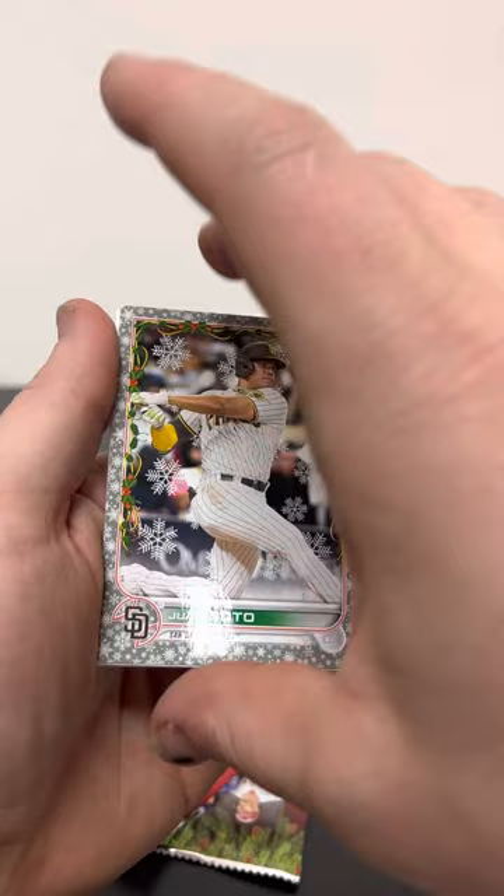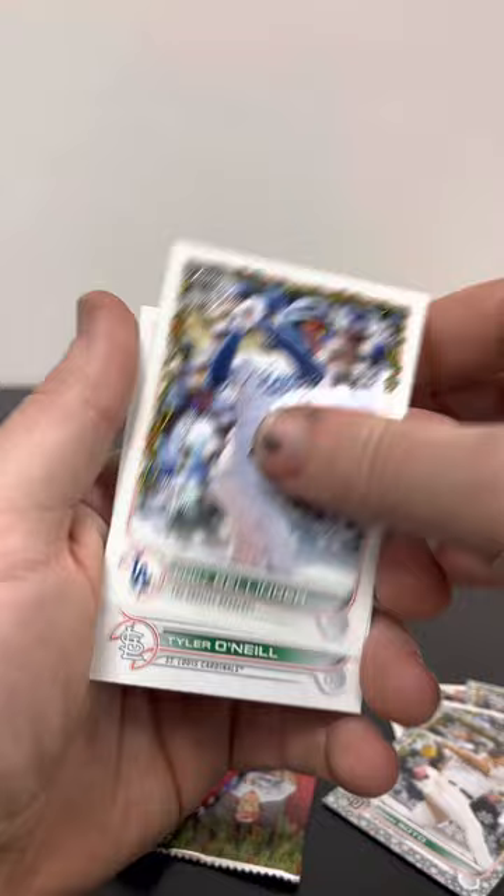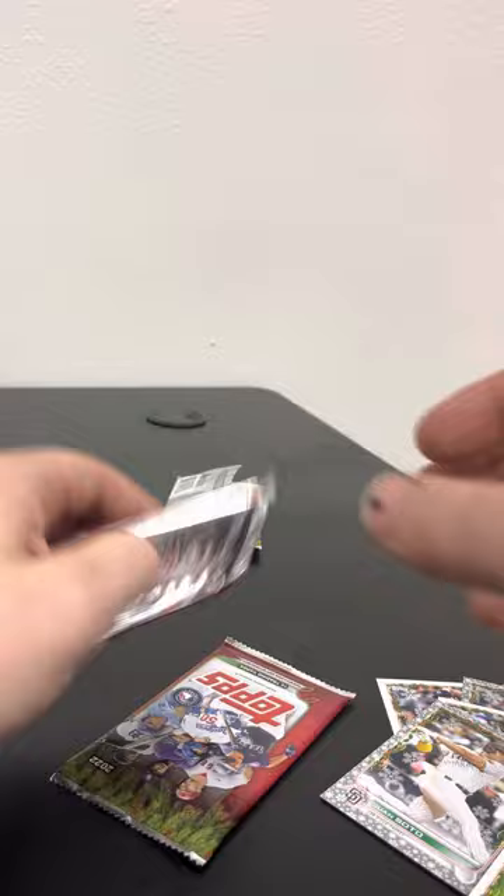Yeah, that's a nice one. Logan Gilbert — we're looking for Julio, that's who I'm collecting right now. But it doesn't look like we're going to get a Julio variation.